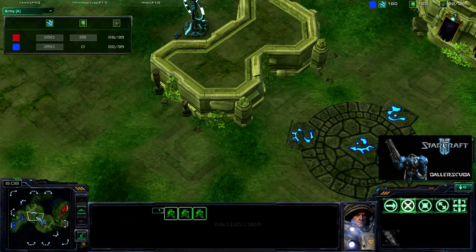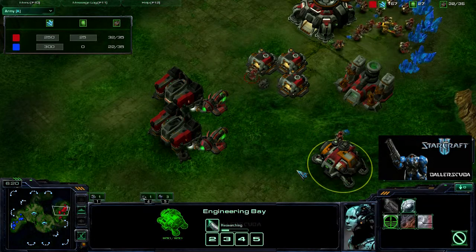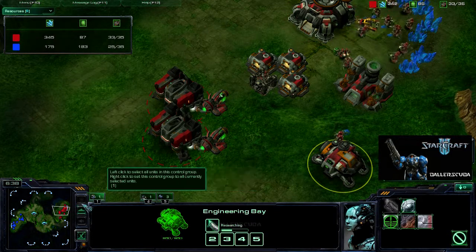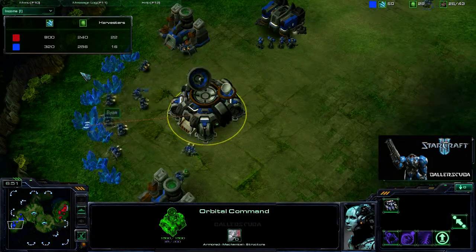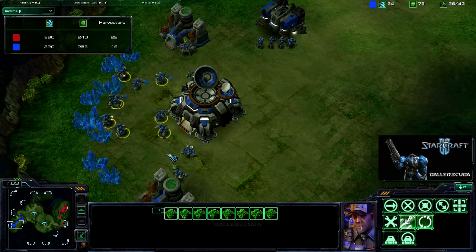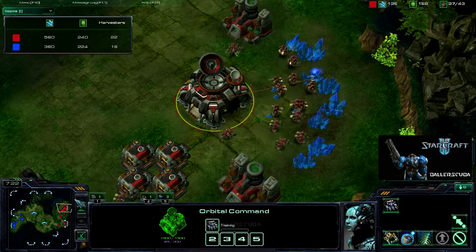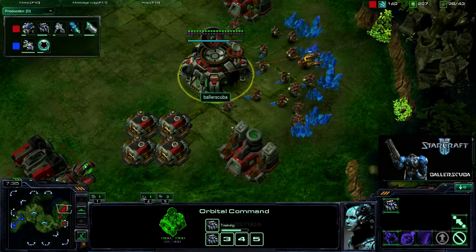I've got pretty much the same army here and I'll be able to pump them out a lot faster, and they'll have upgrades. Looking at the spending — I've spent a lot more on technology and a lot more on army than he has; actually I've just spent more in general. He's got a little more gas than I do, but it's not because he's getting any more — I actually have the lead in harvester count. It looks like he's actually stopped producing any harvesters; he's only got eight — a ninth coming in, so they're going to be double-teaming one mineral patch. What am I doing? I'm not even producing. Makes me angry — Scuba mad. Just not paying attention.